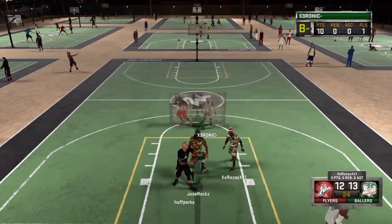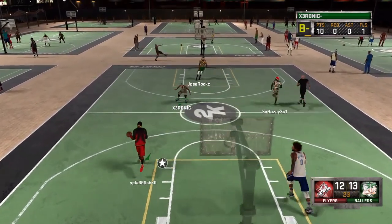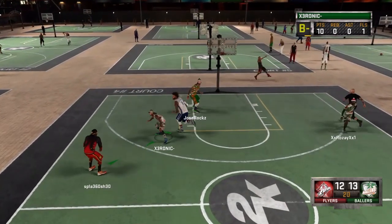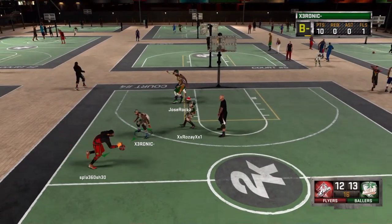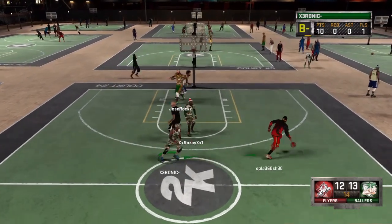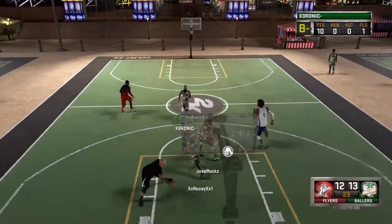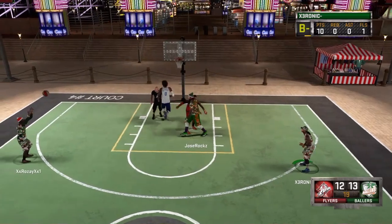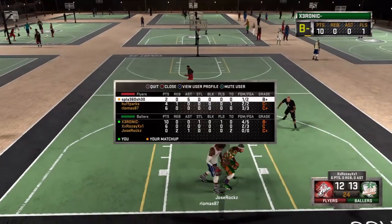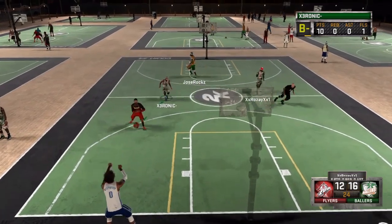So get out there and get your Posterizer badge. One thing I can't tell you is how to unlock it for a center — I might need to make a tutorial for that, for big men, because I've never unlocked Posterizer for big men. I didn't even know you guys can get it. It might be easy to dunk on the computer in MyCareer for a big man, but anyway, back to the guards and the small forwards. Of course, it's gonna be super easy to get Posterizer as a small forward.